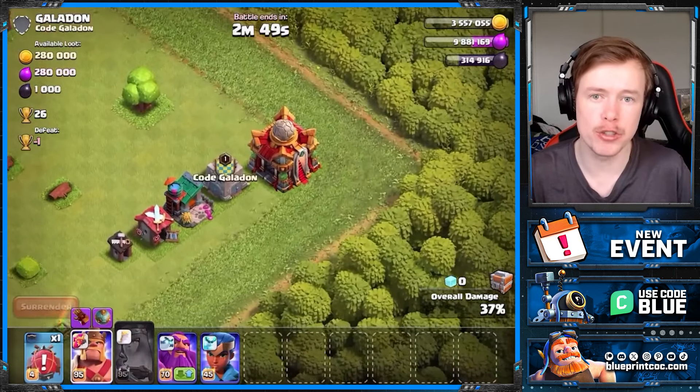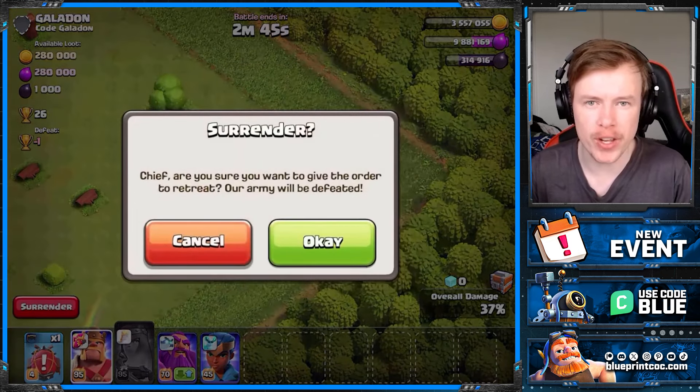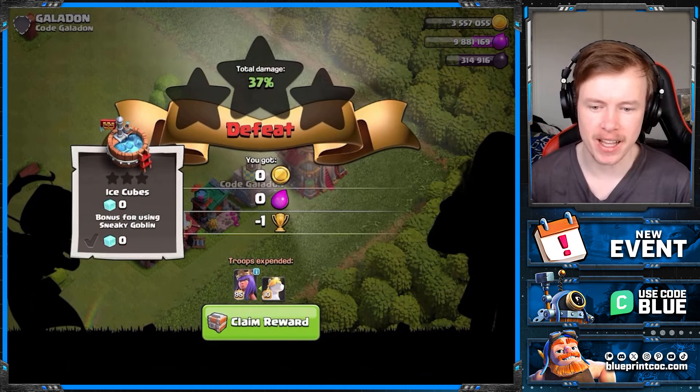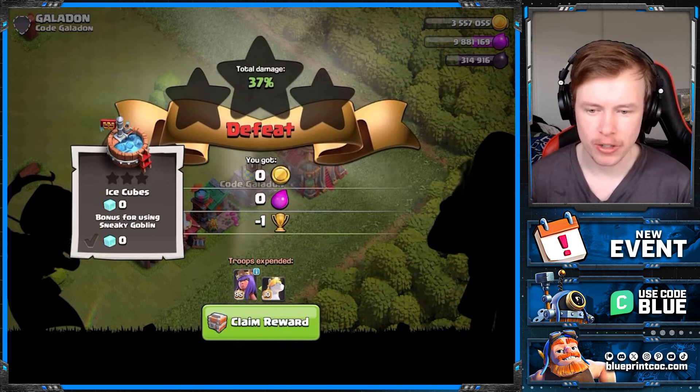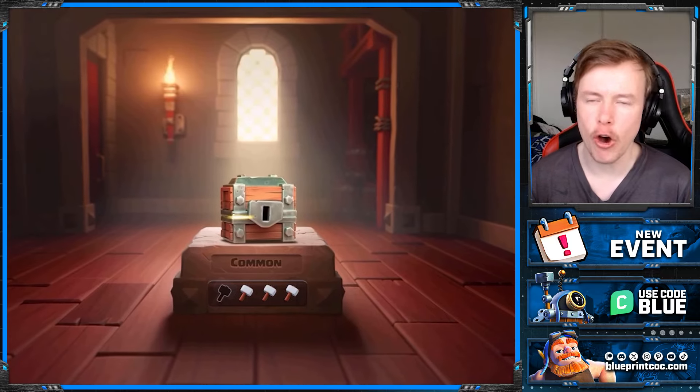Every 48 hours your chest will reset, so I believe you can get three chests within those 48 hours. We got the chest here, we're going to click that claim reward button, click it and open, and you're going to see here we've gotten a common chest.